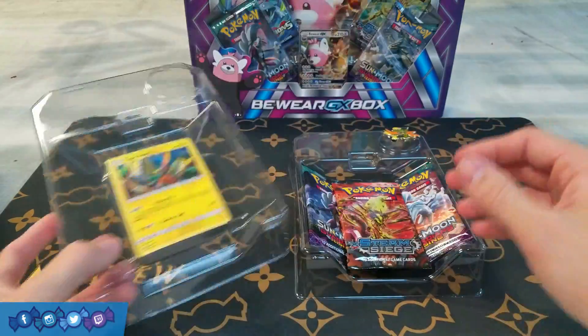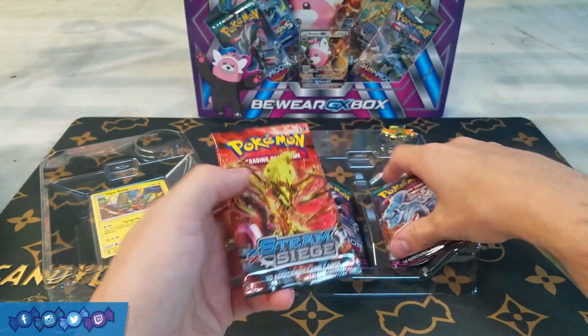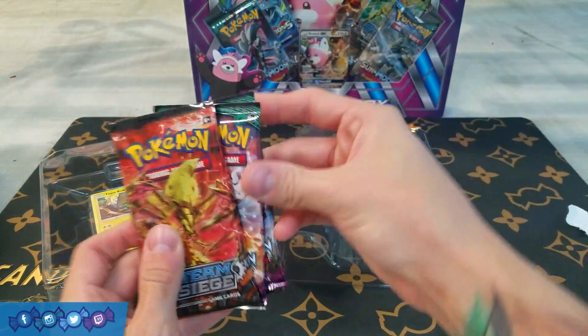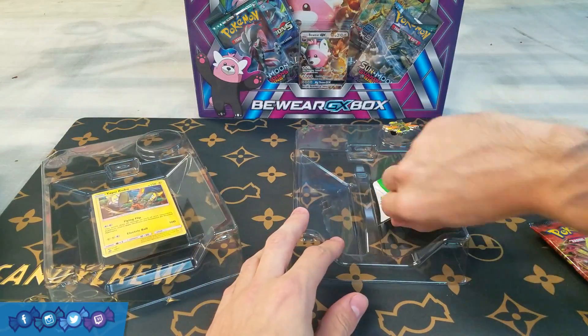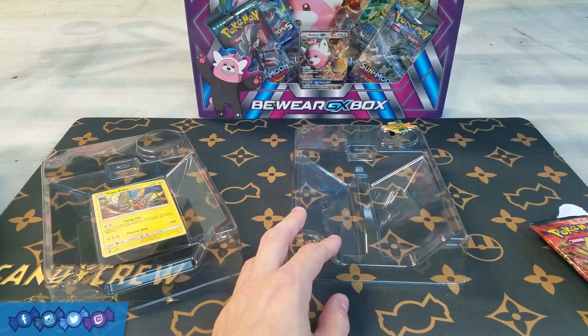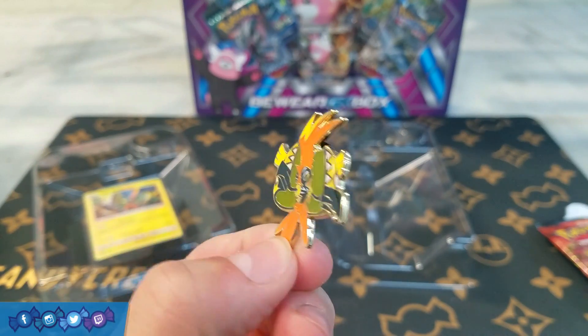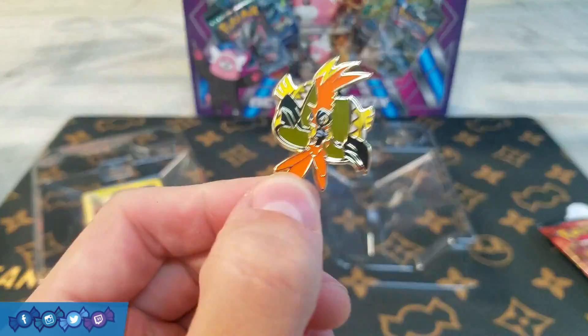Alright guys, so looks like, like I said, three booster packs — we got one Steam Siege and then two Guardians Rising. I thought it was all Guardians Rising, so my mistake. Of course, a code card to unlock the promo online, a Tapu Koko pin — just like all the other ones that have been coming out — looks very nice.